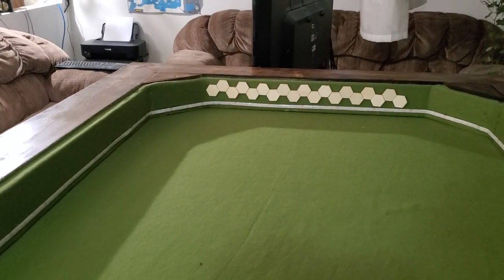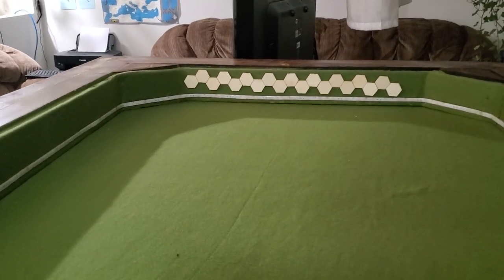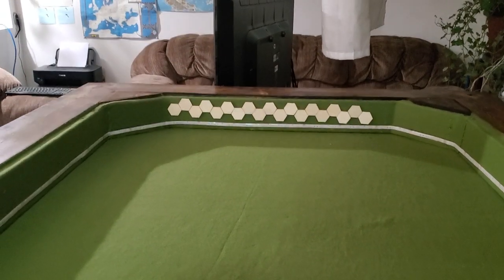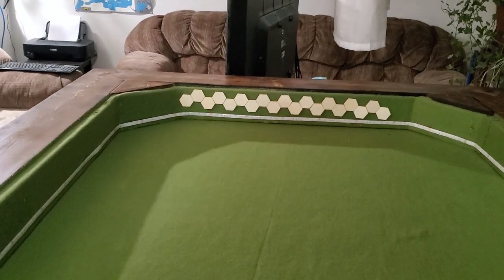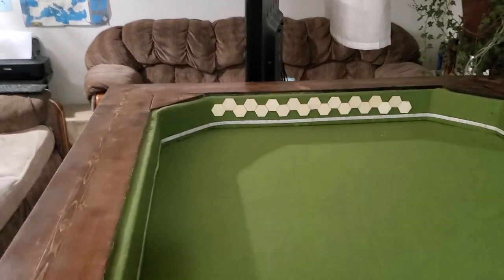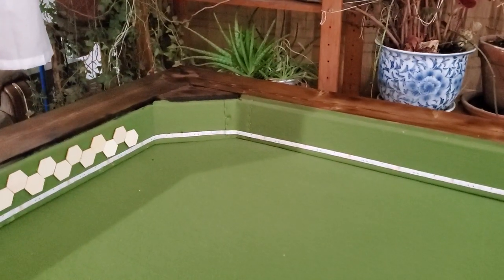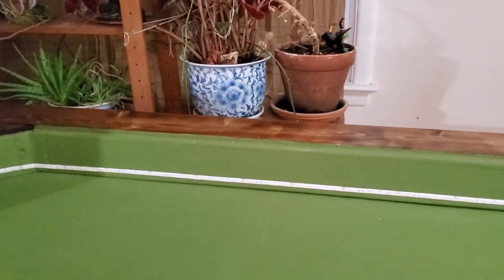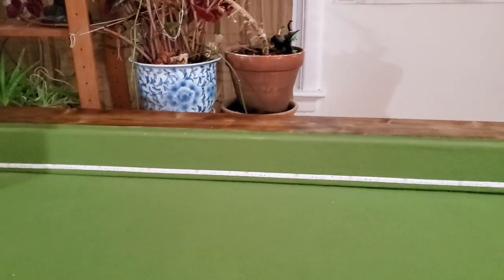I want to do the whole border this way. I know it's crooked — it's just a concept design. I ran out of the big hexes from the dollar store, so I'm just using painters tape for now to figure things out. Anything I do is going to be all paneling above the LED light strip.